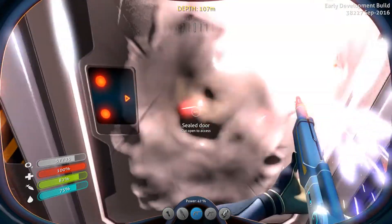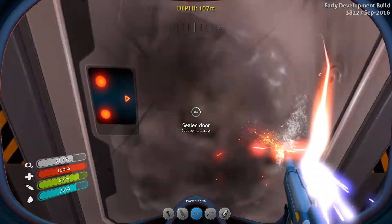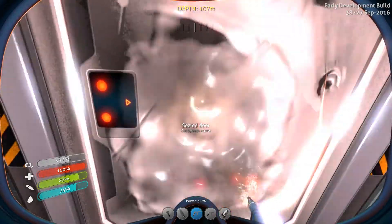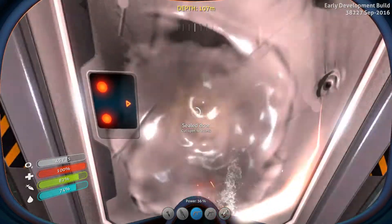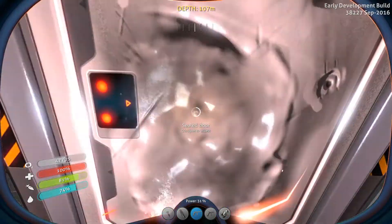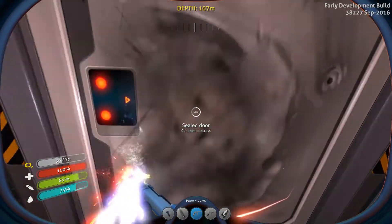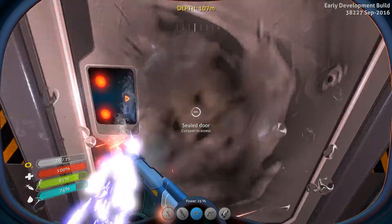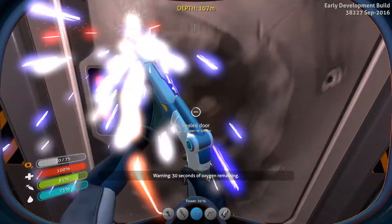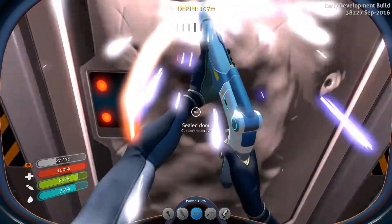Now that we have this mobility, we can really explore a lot of the areas that we have kind of been through before. But when we were exploring here previously, I didn't have the rebreather. It was tougher for me to stay down for very long and explore — I was getting oxygen warnings really, really frequently. Now it's easier because I can just pop in and out of the Cyclops and be fine. As a matter of fact, I'm going to need to pop back into the Cyclops after I finish with this door.